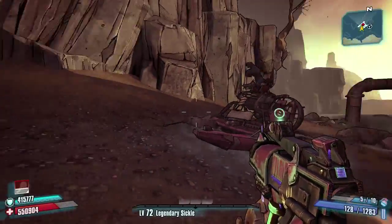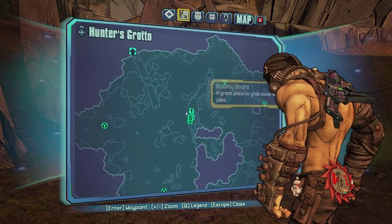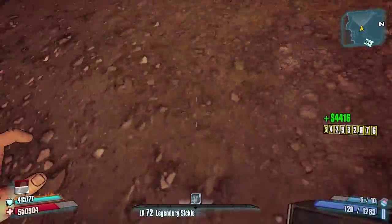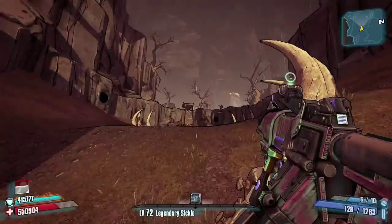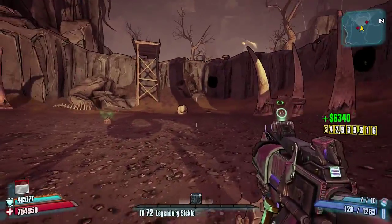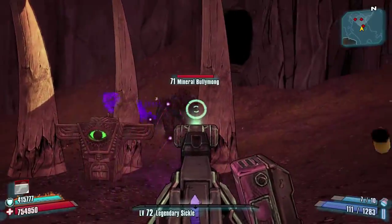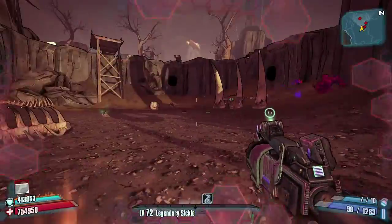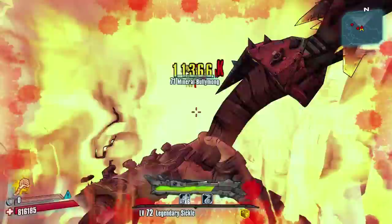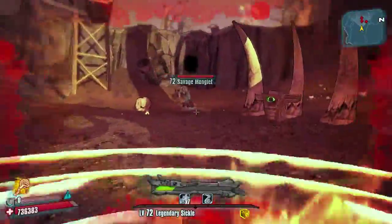So once again, here's the entrance to the little Bulwark spot, and here it is on the map. This is Hammerlock's Lodge right here — or Hunter's Grotto Lodge. Keep forgetting about that fire breath. Just go in on these guys and eventually the Bulwark will open up and you can smash his face.